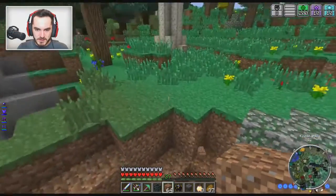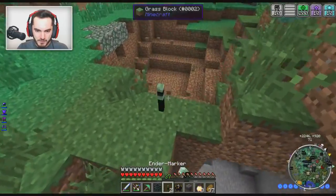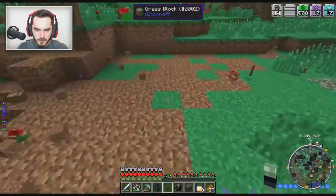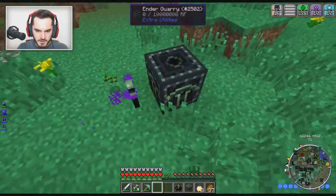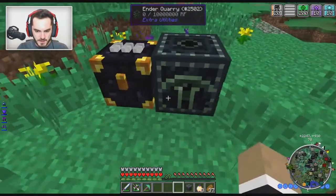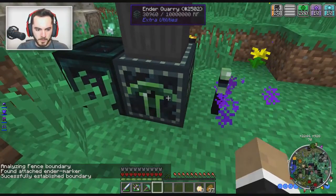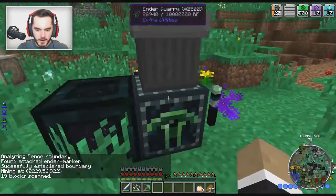Okay, so we'll put marker one over here, marker number two can go here, and marker number three goes here. Like that, and then I had this set up with the trash can, this thing up here, and Tesseract to power it. And then we should be good to go — boom, successfully established boundary and 19 blocks again.